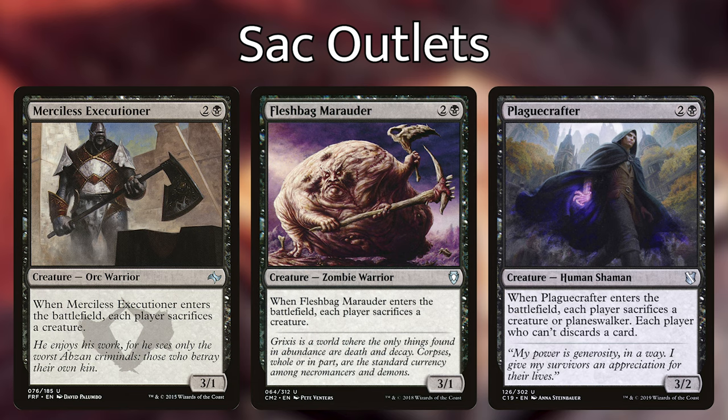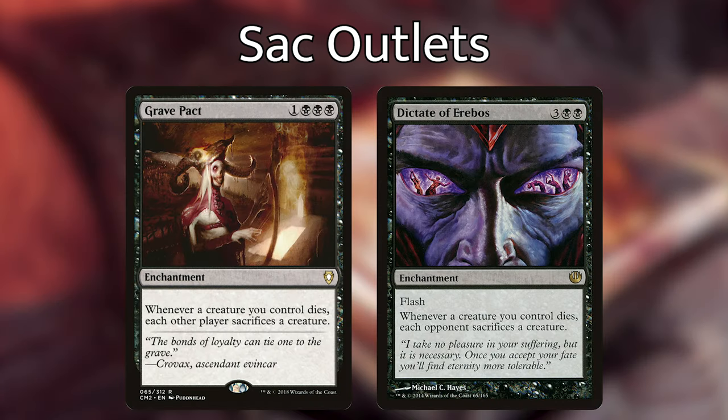Some of my favorite cards are Merciless Executioner, Fleshbag Marauder, and Plague Crafter. Each costs 2 generic and 1 black. Executioner and Marauder make each player sacrifice a creature when they enter the battlefield, including yourself. Plague Crafter makes each player sac a creature or planeswalker, and players who can't must discard a card. I run all three because they're easy ways to tick up experience counters while slowing opponents. Note: you can sac them to their own abilities, so you don't have to sacrifice Marin. These work great with Grave Pact and Dictate of Erebos — both enchantments say whenever a creature you control dies, each opponent sacrifices a creature. Dictate of Erebos costs one more but has flash.